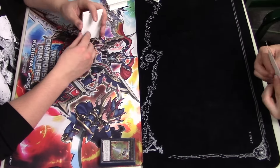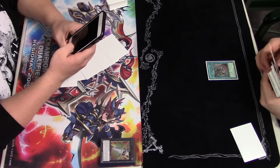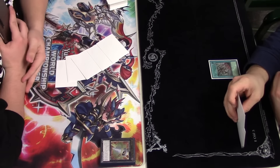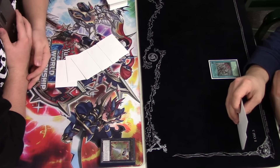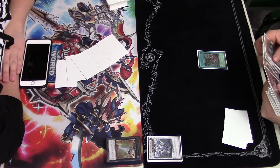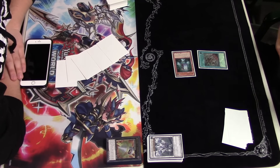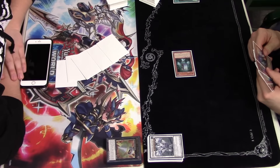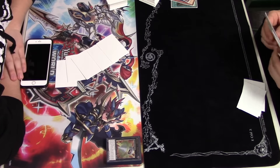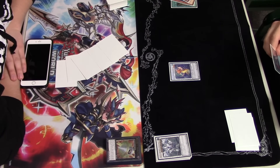Obviously he's going first and he opens up well — it's pretty much an auto-win, as you're about to see. He opens E-Telly — gotta appreciate the ultimate rare — and we go over the targets: he could go into Ghost Over if needed, or Dr. Frankender for basically a free Upstart Goblin. But he's going to go into Recover, normal summon the Synchro Fusionist, and get the search.